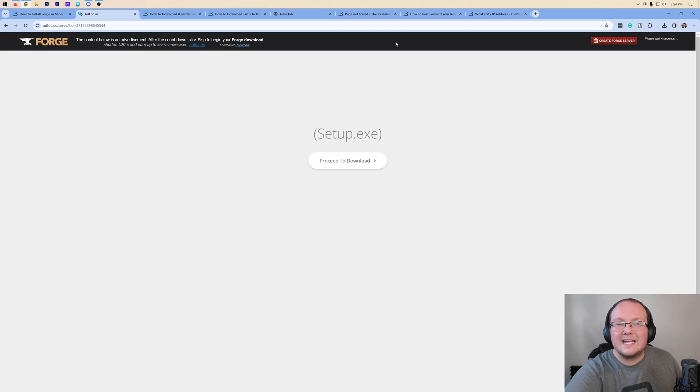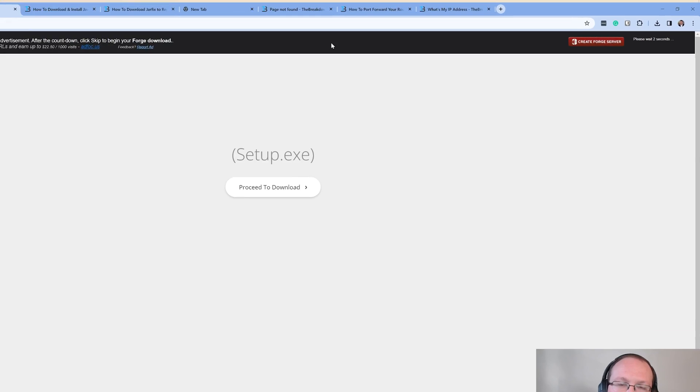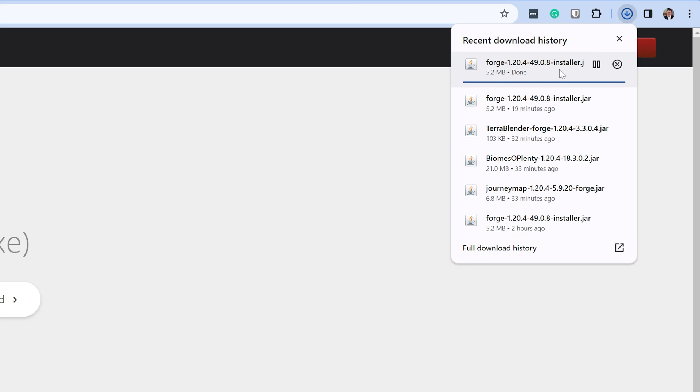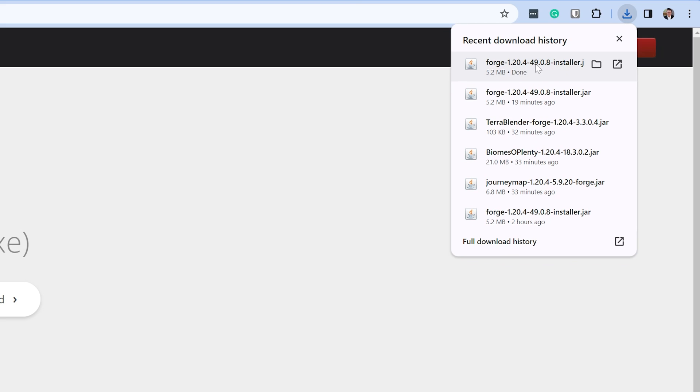That takes you to an ad page — stop! Don't click anything on this page whatsoever. Just wait about 10 seconds and then in the top right you'll see a red Skip button appear. Click that and Forge will download. As long as Forge is in the title, go ahead and keep or save this file depending on your browser.